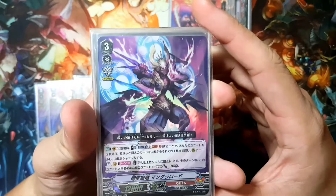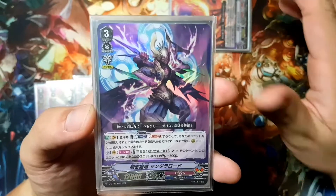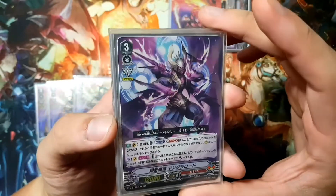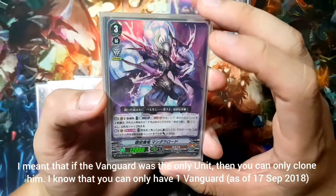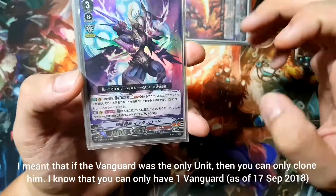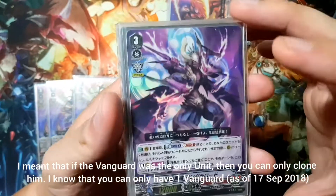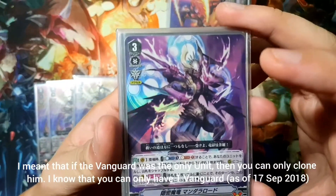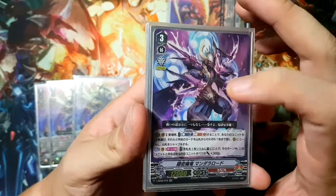Four copies of Mandala Lord. On ride, he can counterblast one and soulblast one, and clone two units on field — one copy of each. So if you only have one Vanguard, you can only clone one copy of Mandala Lord. If you have one rearguard, you can clone a copy of that, and you're allowed to choose whichever two you want. His second skill is Vanguard only: once a turn, you can put a card from hand to soul, and then every Mandala Lord on the field gets plus 3000 power.